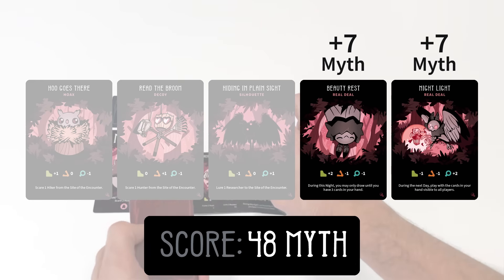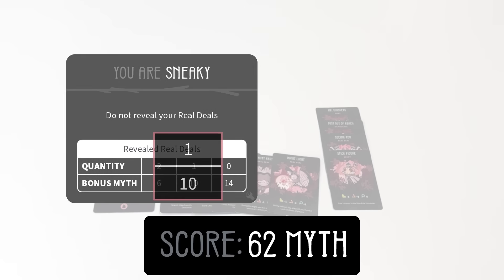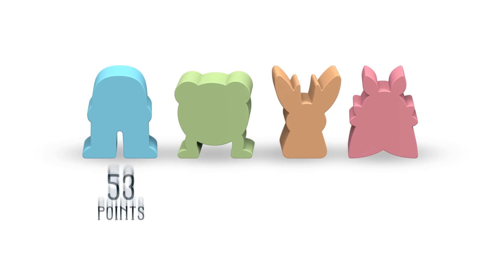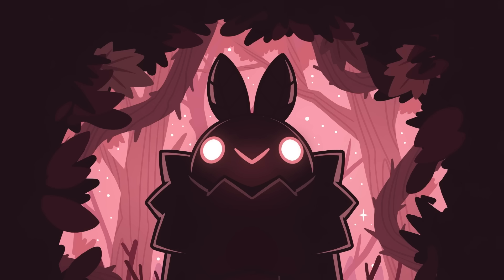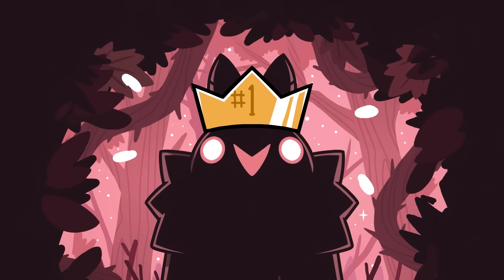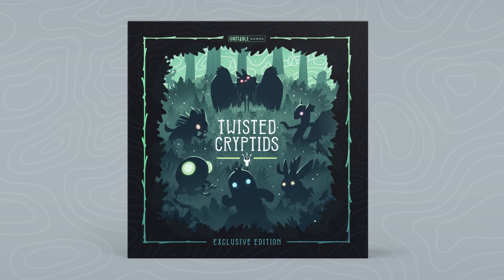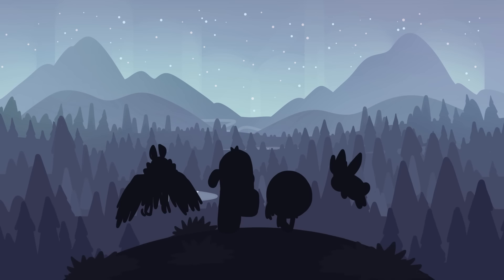When you finish the night phase of the 5th round, it's time to total your score. Flip over the remaining sighting cards in your stack and gain 7 myth points for each real deal that remained hidden. Afterwards, flip over your hidden trait and gain myth points based on your level of completion of your objective. The player with the most total myth points wins the game. Now all your cryptid friends know who the true legend is.